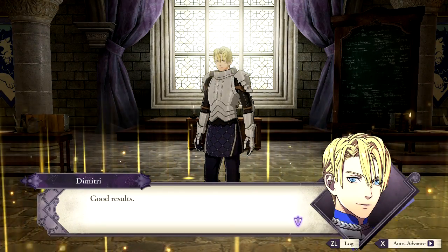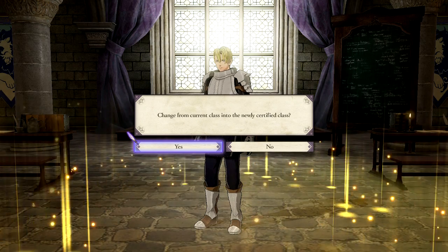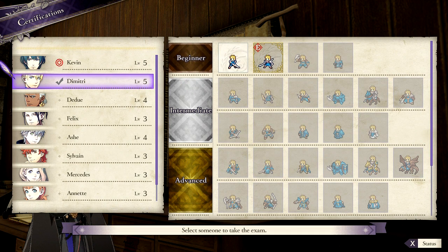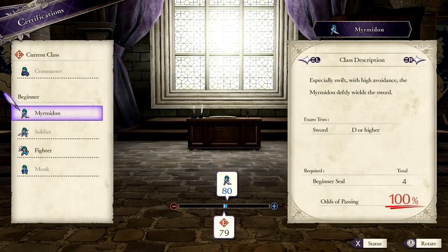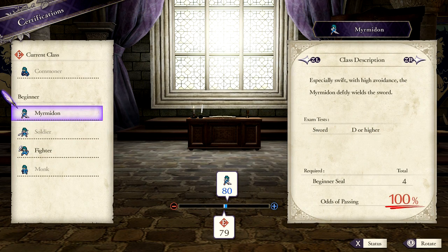Good results. My prior class is newly certified. So that's how class changing works — certifications anyway. He is now a soldier. For me, I can go either Myrmidon or Fighter, but I'm just gonna go Myrmidon.